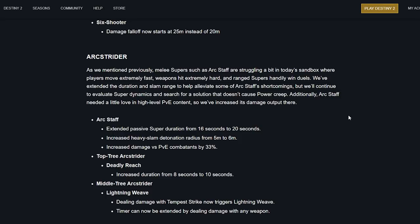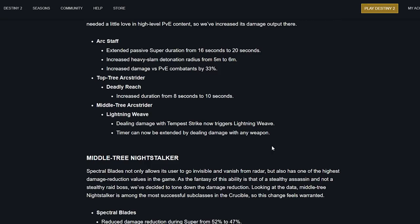Arc Strider: melee supers like Arc Staff are struggling in today's sandbox where players move fast, weapons hit hard, and ranged supers win handily in duels. They've extended the duration and slam range to help, and will continue evaluating super dynamics. Arc Staff changes: passive super duration increased from 16 to 20 seconds, heavy slam detonation radius increased from 5 to 6 meters, and damage versus PvE combatants increased by 33%. That's a pretty significant change. Top tree Deadly Reach duration increased from 8 to 10 seconds. Middle tree Lightning Weave timer can now be extended by dealing damage with any weapon.